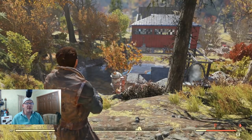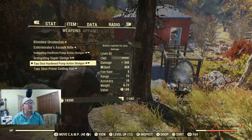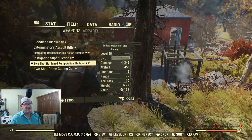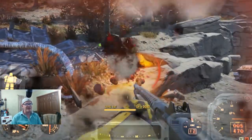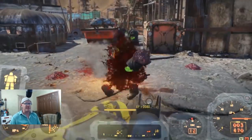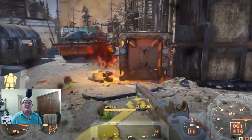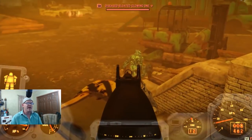Prior to the patch we had 1184 damage out of this shotgun and now we're down to 342 — one hell of a hit on these weapons. You can really feel the difference: enemies that were dropping with one hit are now taking three or four hits even if they're lower-leveled enemies.